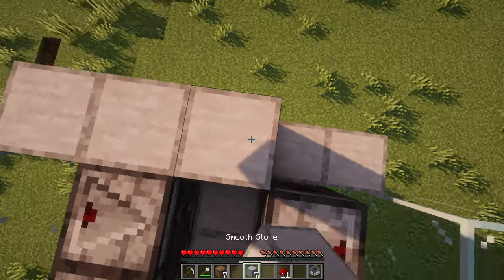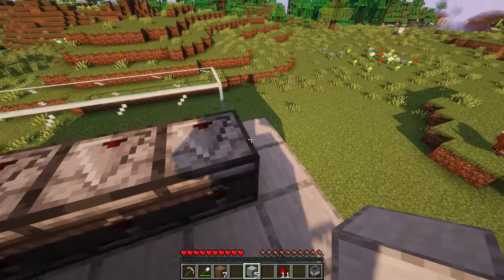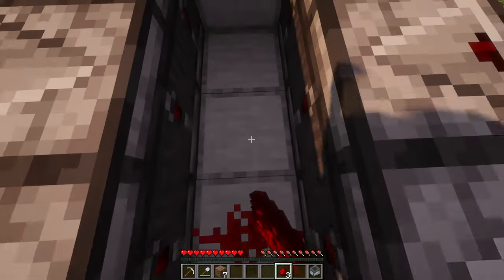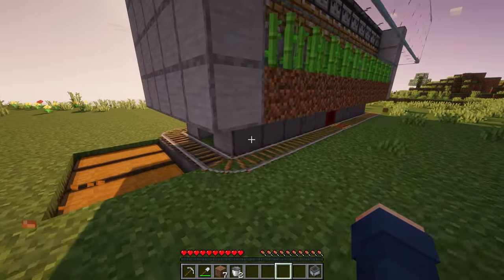Put blocks on each end for the last time, and fill the area in between the observers with redstone. And finally, break any corner block and place in the hopper minecart.